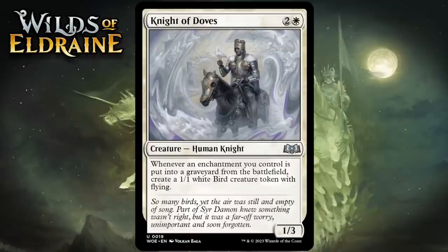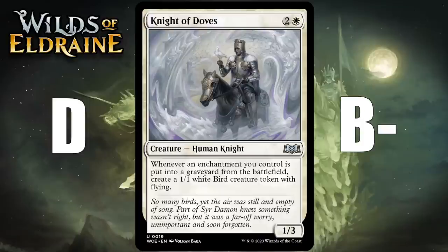Next up it's Knight of Doves, which for 2 generic and 1 white is a 1-3 human knight at uncommon. Whenever an enchantment you control is put into a graveyard from the battlefield, you create a 1-1 white bird creature token with flying. White has a lot of expendable enchantments in the form of roll tokens, and black-white is particularly interested in getting enchantments into the graveyard for value. Getting even one token is going to feel pretty good, but most white decks won't be able to consistently make enough 1-1 flyers. It has a build-around element — probably a D in a generic deck, but a B- if you really get there on roll tokens and sacrifice effects.